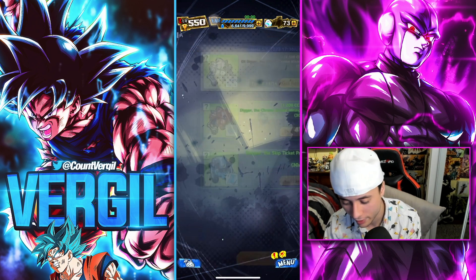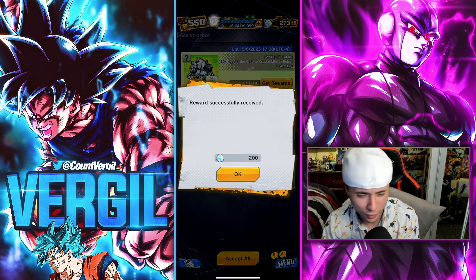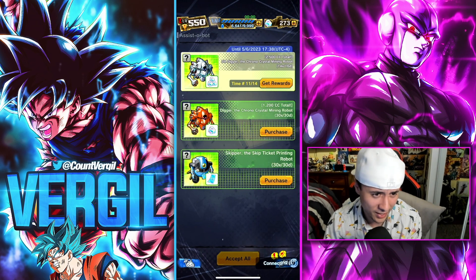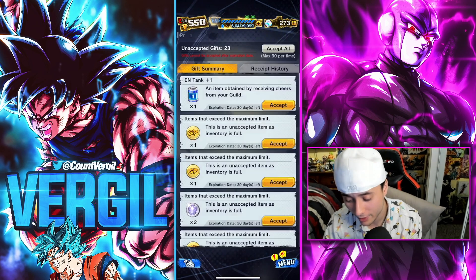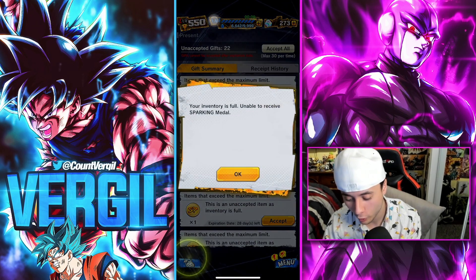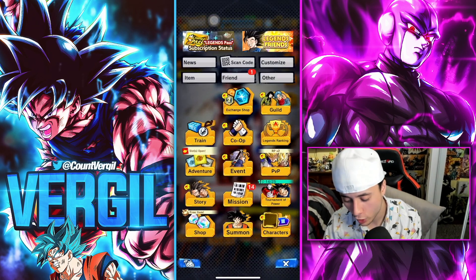I do have the Assist Bot — similar to the battle plan, it gets you a bit more chrono crystals. Also check your gift box; you never really know, they might give you some chrono crystals through there.